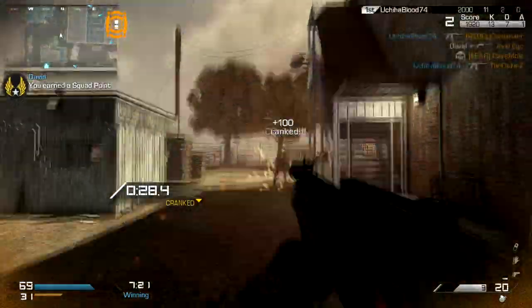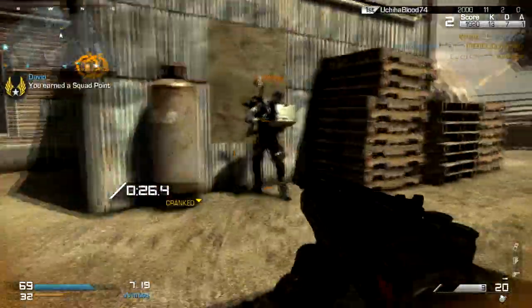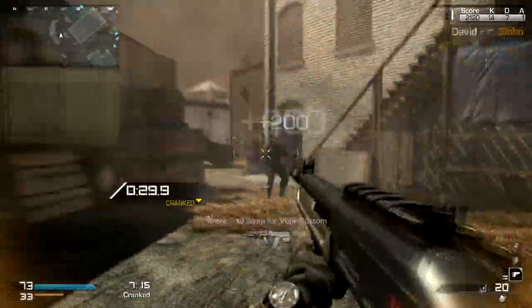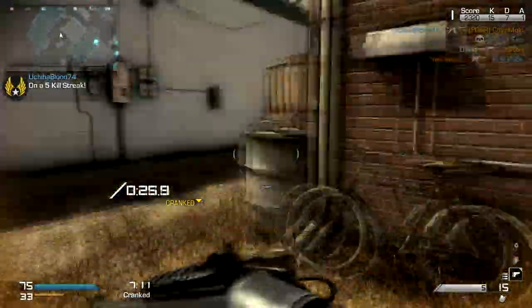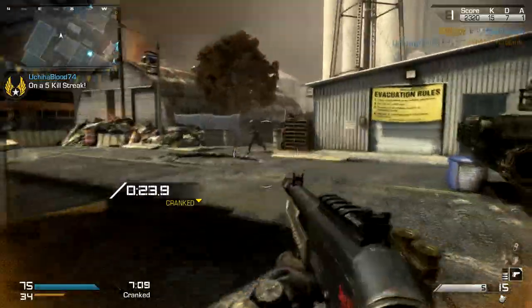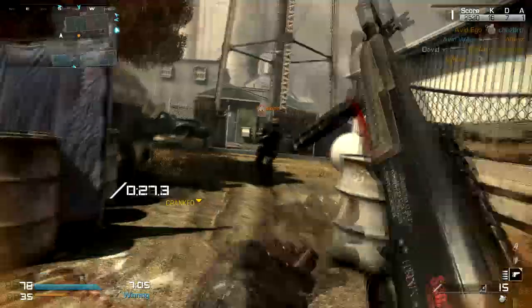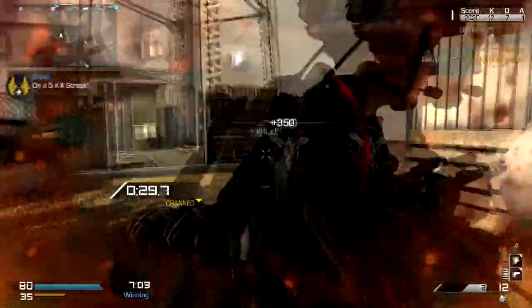The FP6 shotgun is a pump-action shotgun with high damage and good range but a low fire rate. Choosing how you move around the map is the most important part of using the FP6. Since it has a low fire rate, make sure your first shot kills. Objectives are difficult to complete, but you can help by holding back enemies from the objectives.